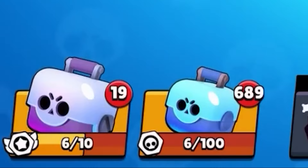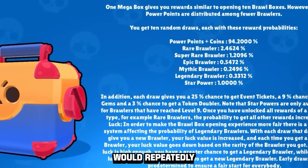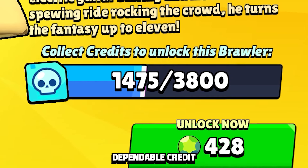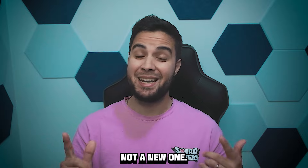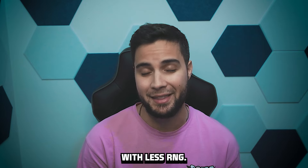Brawl Stars used to have a very similar system with Brawl Boxes and a token system that limited the amount of boxes you could open per day. Brawl Boxes were also RNG-based and many players would repeatedly get unlucky opening them. Realizing this, the team eventually pivoted away from Brawl Boxes into a much more dependable credit system that guaranteed players would unlock exactly the character they wanted over time. My solution to chests in Squad Busters is to literally bring over that credit system.